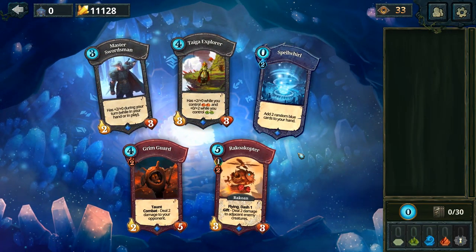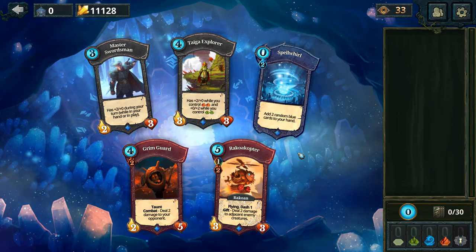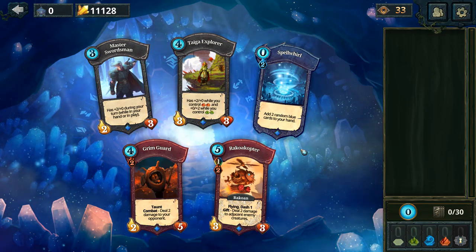Alright, let's see what we got. We got the Master Swordsman, which is a decent card. The Tiger Explorer, which is a red-green combo, essentially. Grim Guard is always good, and the Copter is interesting because it deals 2 damage to all adjacent enemies, which means you can clear out things.